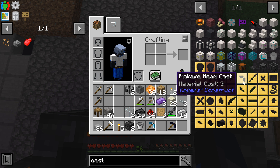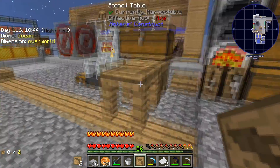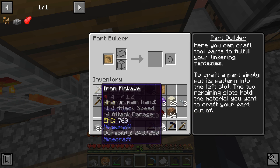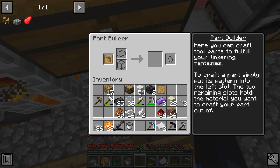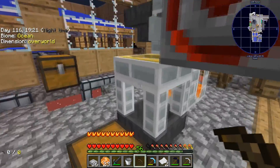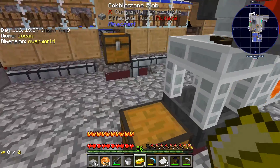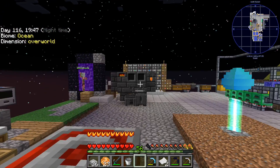How do I make one of these? I need a pickaxe head cast. I think I finally found it — stencil table! Boom, pickaxe head pattern. To craft a part, simply put its pattern into the left side slot, and the two remaining spots hold the material you want to craft your part out of. I could make a wooden pickaxe head — I kind of do want to. I am so nervous that if this works, all of that would have been for nothing.